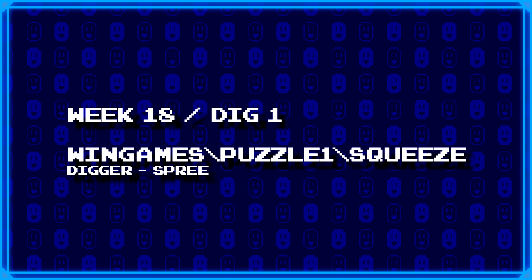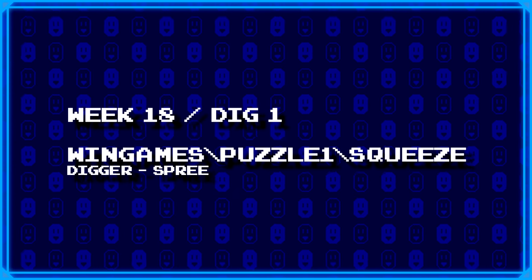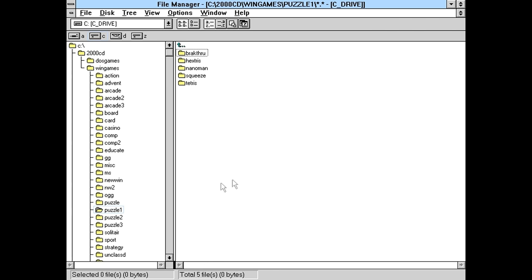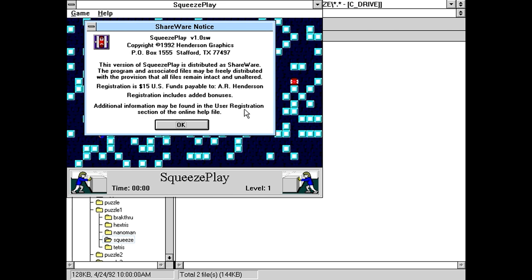First up, a new digger, Spree, has decided to dig up wingames/puzzle1/squeeze. Puzzle one, squeeze — not a lot in that puzzle one area. So, SQ Play. Squeeze Play by Henderson Graphics from Texas. Registration $15 for the full version. Registration includes added bonuses, doesn't say what.